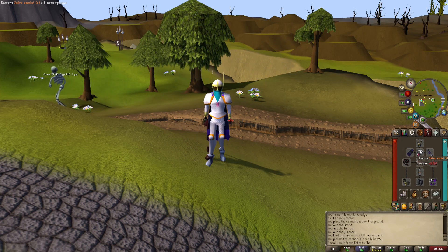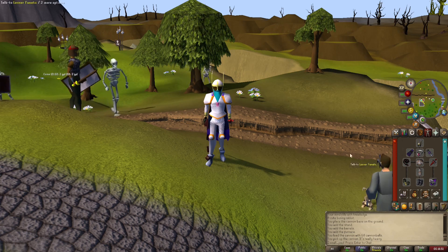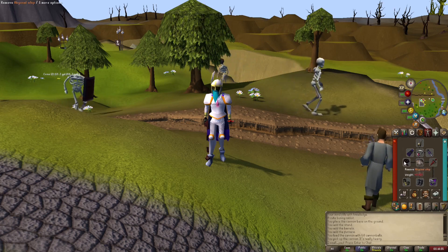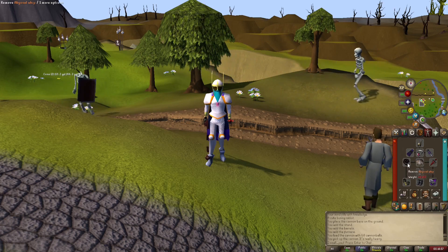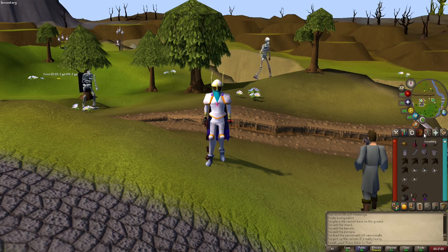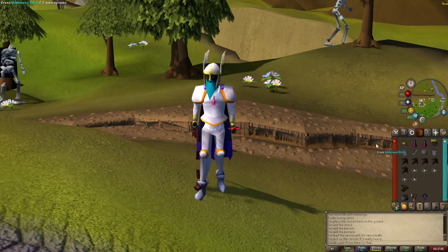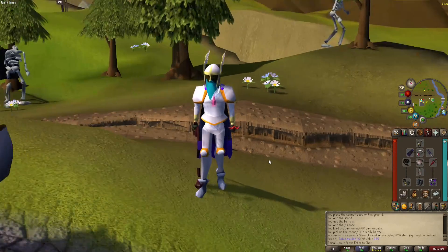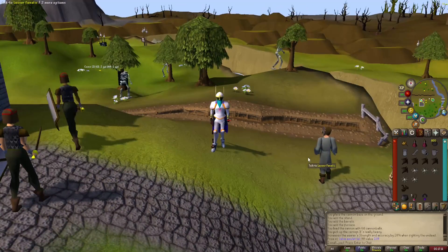With some tasks in the Wilderness you can leverage the Salve Amulet to adjust your risk. Whips are only a mil. You can swap it out for an Ursine Chainmace if you want more synergy with your Ardy Cloak. You don't have to bring a Slayer Helm — you can just bring a Salve. The Salves are free, they're super cheap, you can make a whole inventory of them. Let's get out there.